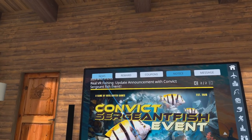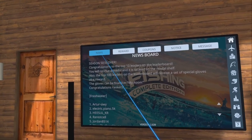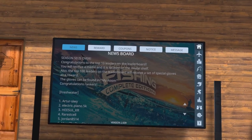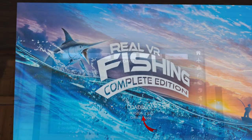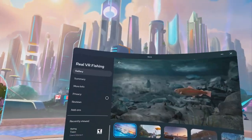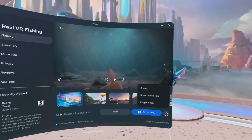Before we get started you do need to be on version 2.639. If you don't know if you're on that version, all you got to do is click on the news here and look for version 2.639. You will also see it on your loading screen when the game loads. If you're not on version 2.639, go out to the Meta Store, find Real VR Fishing, and in there you'll be able to do an update.